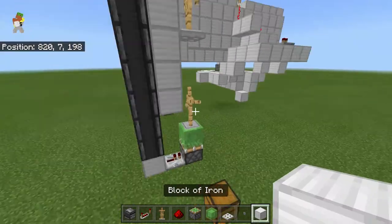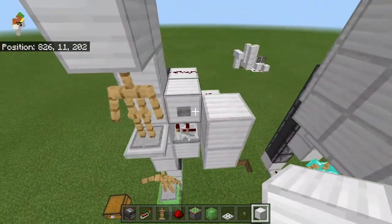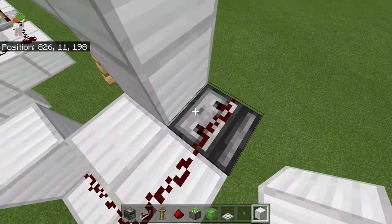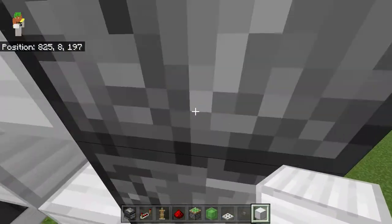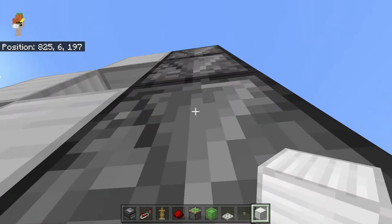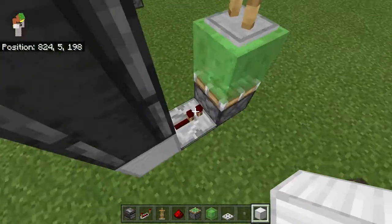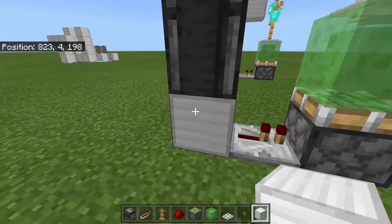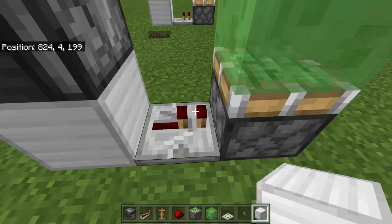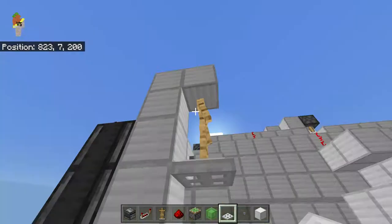Now we're going to have a look around. Here we can see our redstone dust and that is coming from this button. This is being powered from here, which then goes into here, which goes above this observer triggering it. This observer sees this one and gets triggered, this observer sees this one and so on, sending the signal down which then powers this block, powering this one-tick repeater.